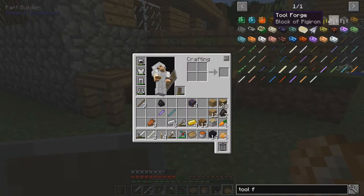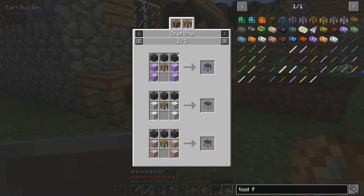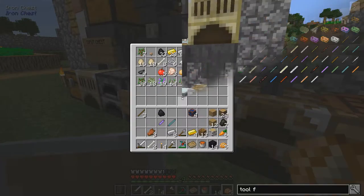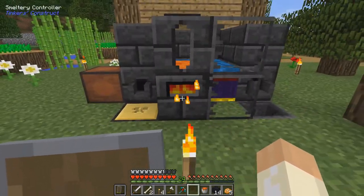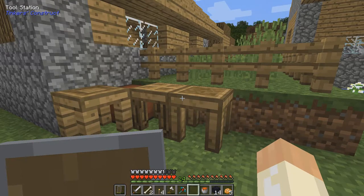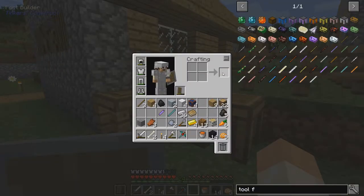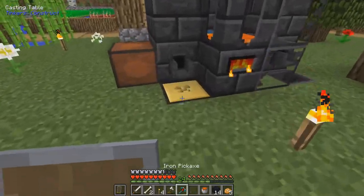Damn, we need a tool forge. I need to quickly check the recipe for that. Alright - four blocks of iron and then some seared bricks. No problem. Okay, and while that cooks up let's prepare the next part. We need more cobalt - right, eight ingots - that's not enough. Well, I think it is enough. If you remember, we need the hammer head, and we'll make one hammer head cast like that.